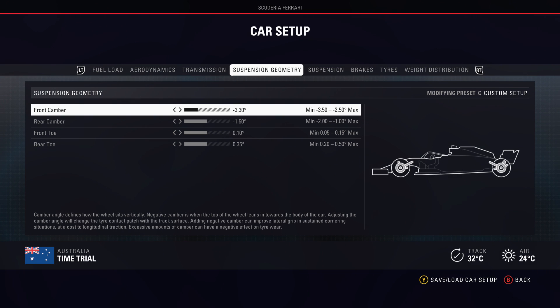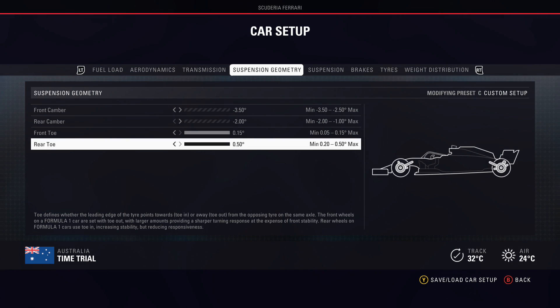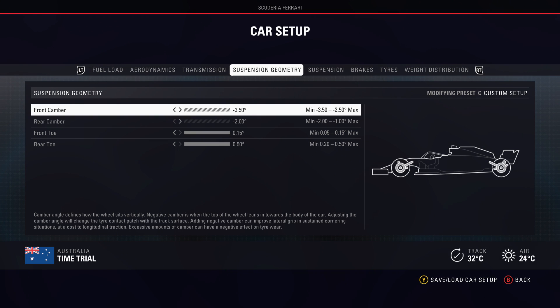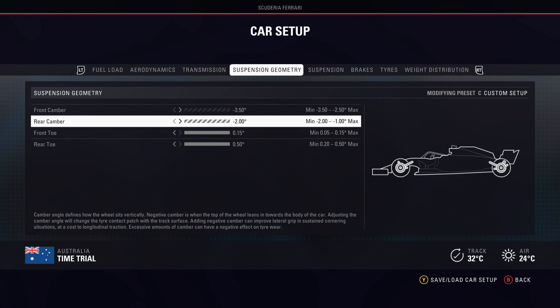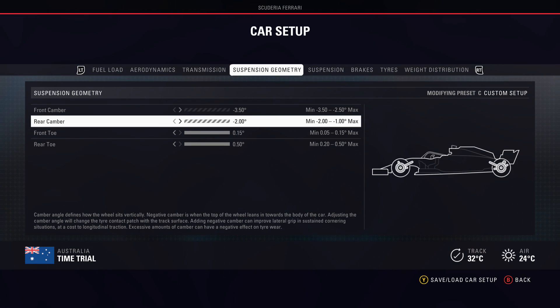Moving on to suspension geometry: this year, the combination of rear camber all the way to the left and toe all the way to the right gives you the best response and the most grip at high speed. This seems to be the winning combination for most circuits. The only exception would be something like Baku or Monza with really long straights, where you could move some settings closer to the middle for better straight-line speed. But as a general setup, I'd recommend leaving camber all the way to the left and toe all the way to the right.